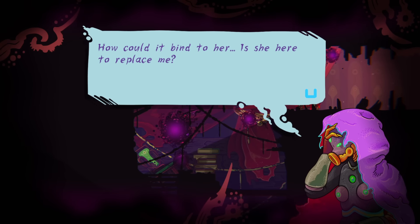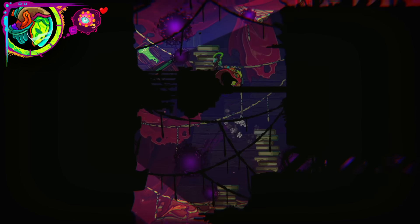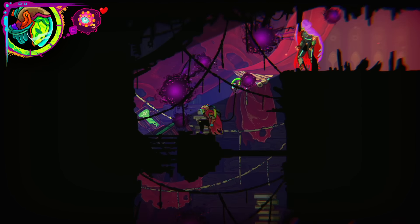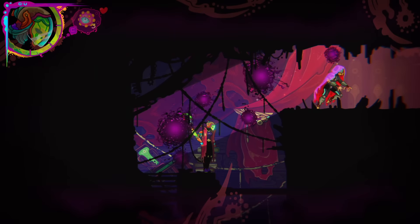'How could it bind her? Is she here to replace me? Pull yourself together, Qualia. Breathe.' So I can't go through here? But of course not — you can't go through the purple, you can only go through the purple. Why are you following me? Stay away.